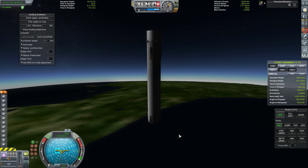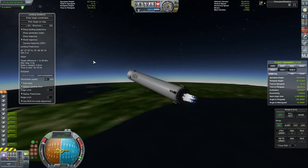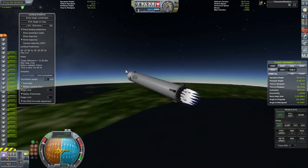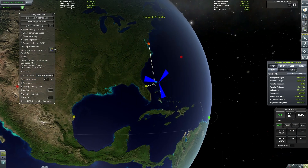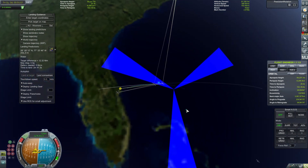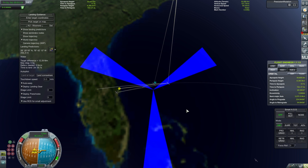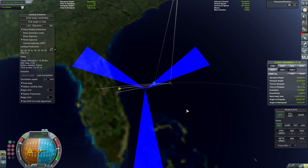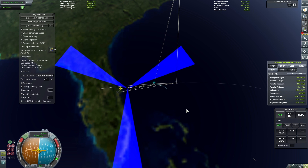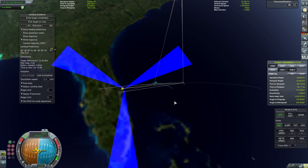Switching back to our booster now which has already started doing its turn to point retrograde so that we can do our boost-back burn. In the spec sheet for the booster it did specify that the final velocity was 8,650 kilometers an hour, that's around 2,400 meters per second, which is pretty close to what we're at now. Boosting back now with our center cluster of seven engines and our inner ring of 14 engines — exactly the same as what was shown in the presentation video. I'm using MechJeb's landing guidance system here to show the landing prediction.